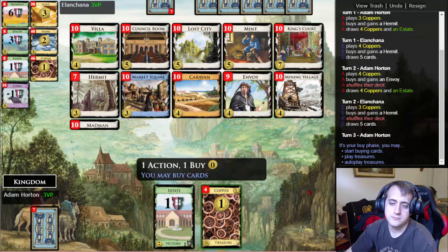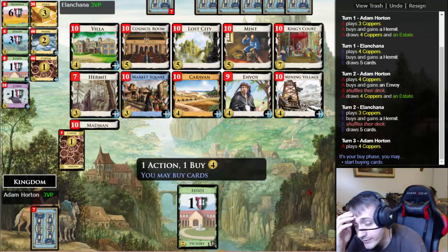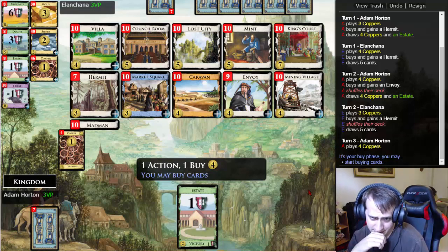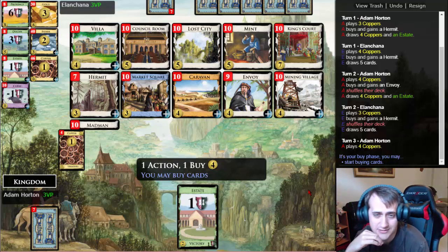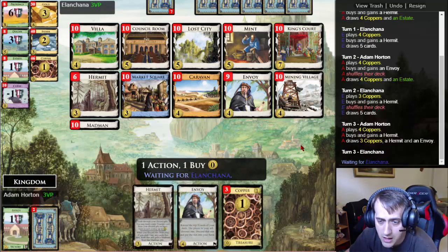This is not looking good. Next turn I'm probably gonna find my Envoy. The plan will be to buy a Villa and then play the Hermit — it'll be nice to have a second Hermit in the deck. That turn will be a lot better. I could also high-roll and potentially get a Mint that turn, in which case a second Hermit could be useful. Getting the Market Square afterward on a thin deck is not a problem. My other option is a Caravan — doesn't seem that important. Let's get the Hermit.